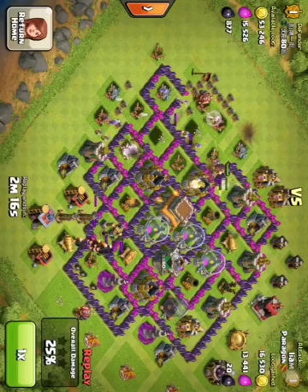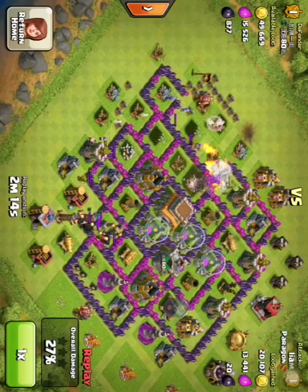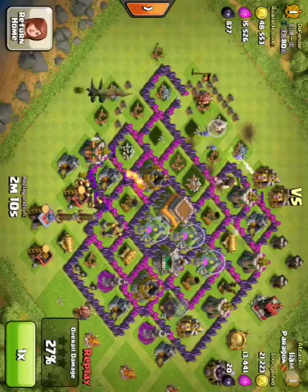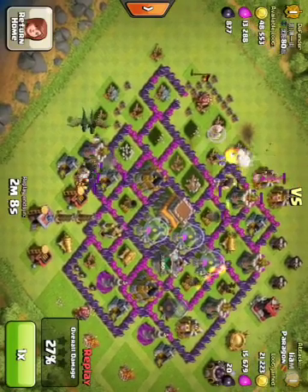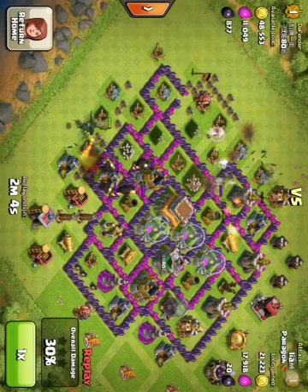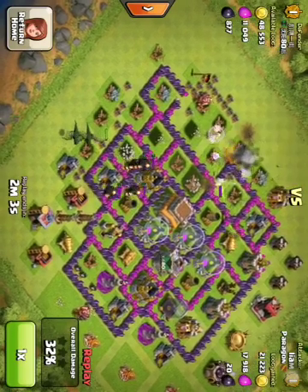I tried to drop a lightning spell on the clan troops, but that didn't work. So that was a waste of a lightning spell in my opinion. But as you can see, the rage spell ended up working out pretty well for me in the end.